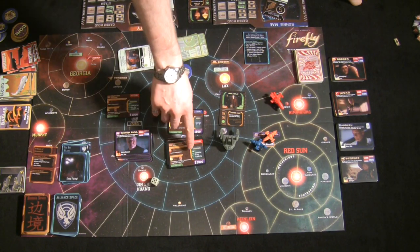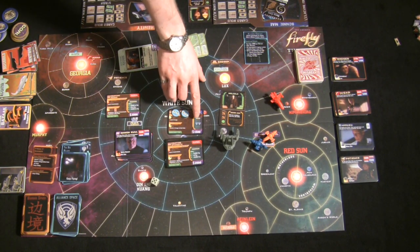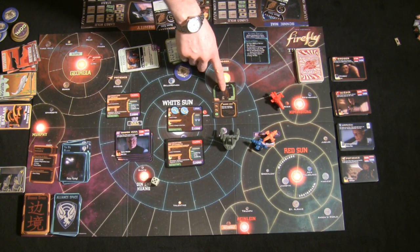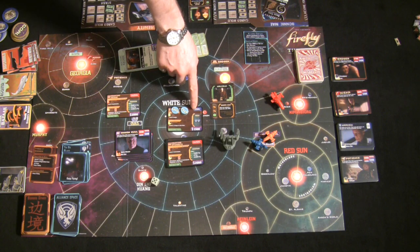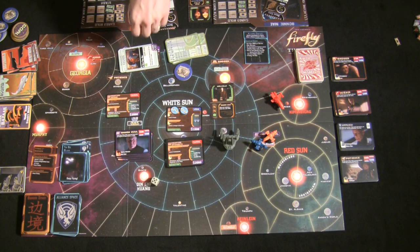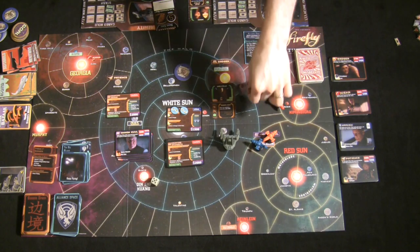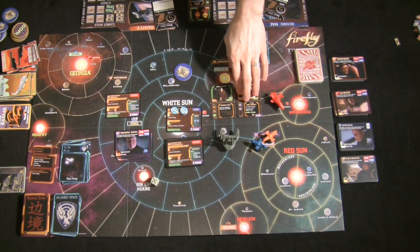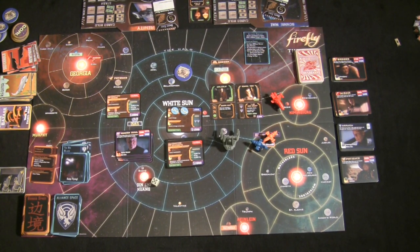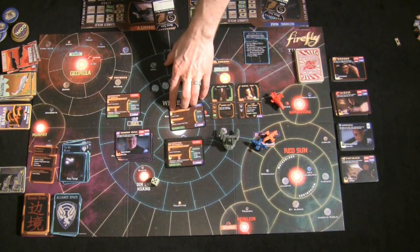Every job card specifies a 'need' requirement and a completion objective. If a job has a 'need,' you cannot start it unless your crew contains at least that many matching skill symbols. For example, if a job requires two wrenches, you need at least two Tech symbols across your crew to even begin working it. Once you have the crew requirements met, you use the Work action to start the job.